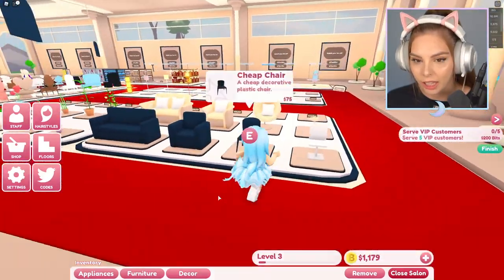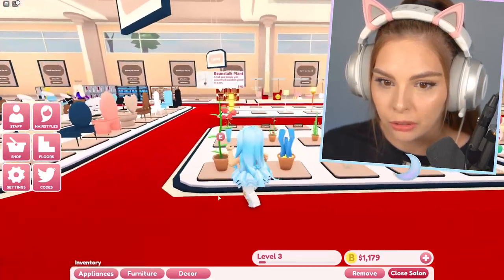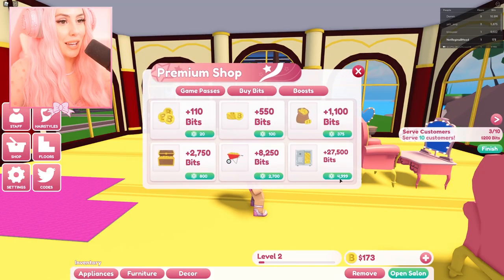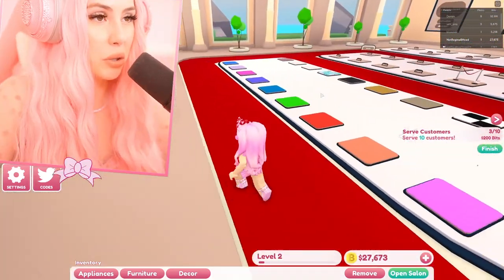I need some flowers and some lights — oh my gosh, so cute! I love this. You know what, I'm gonna try to reset. It worked! Now we gotta go back to the shop. It's kind of expensive to change your floor tile, but this is so fancy. But we've already invested in this, so I'm just gonna buy a ton. We need to make this iconic!